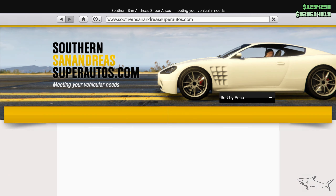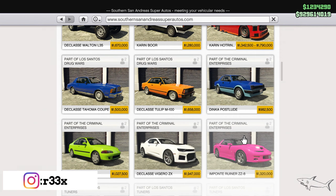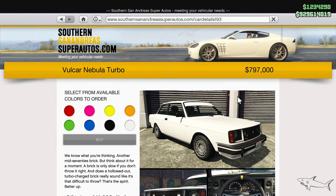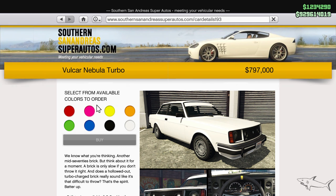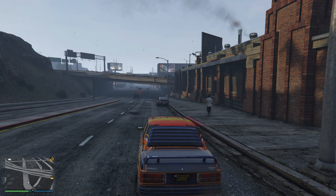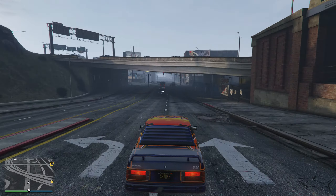First I want to show you how you can buy one if you don't have the time to win it for free — I will also show how you can get it for free. It's an 800k car that can be bought from Southern San Andreas Super Autos. The Nebula Turbo is based on a Volvo in real life. It's a classic car, so let's make a pretty awesome customization.